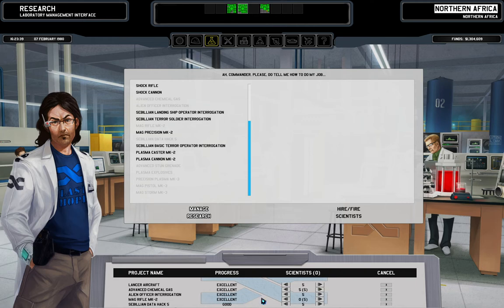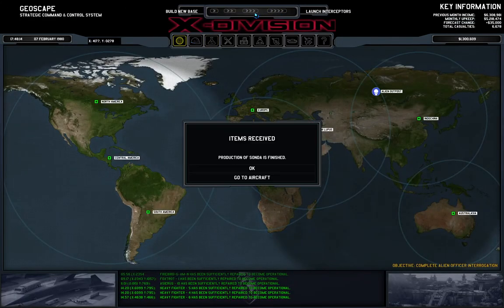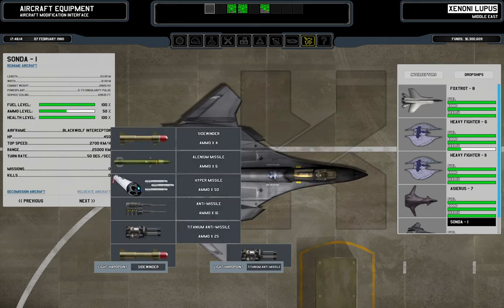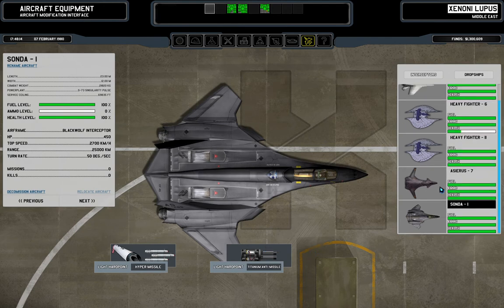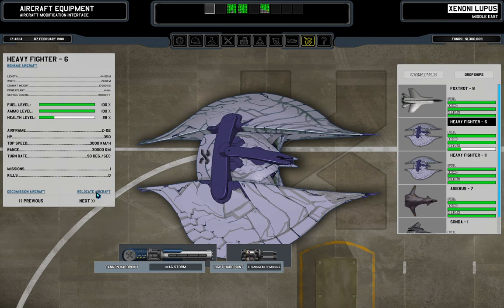With the possibility of having heavy chemgas — let's speed that up a bit. Mag precision mark II might also be something to look into. Now there's the Sonda — two sidewinders, hyper-missile and titanium anti-missile, which is cool. Now we can send away one heavy fighter and in main base we will have, apart from Lancer, the modern equipment for our bomber squad — the configuration I'm considering most optimal.